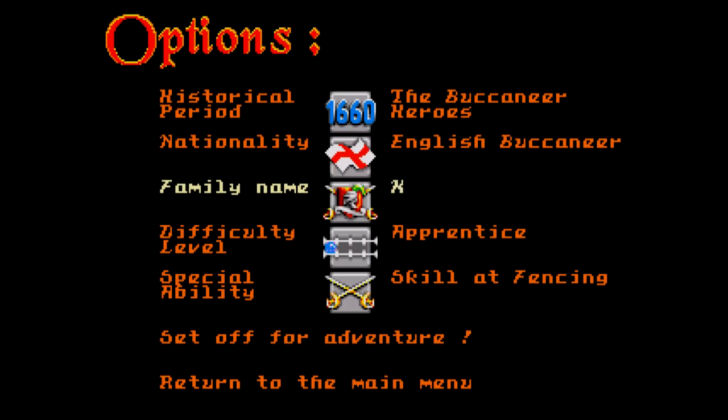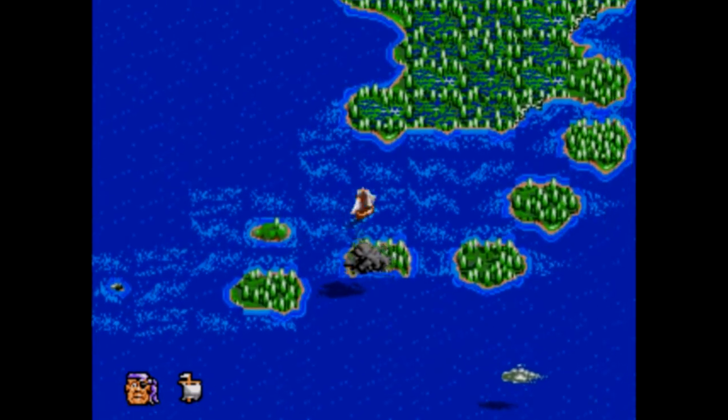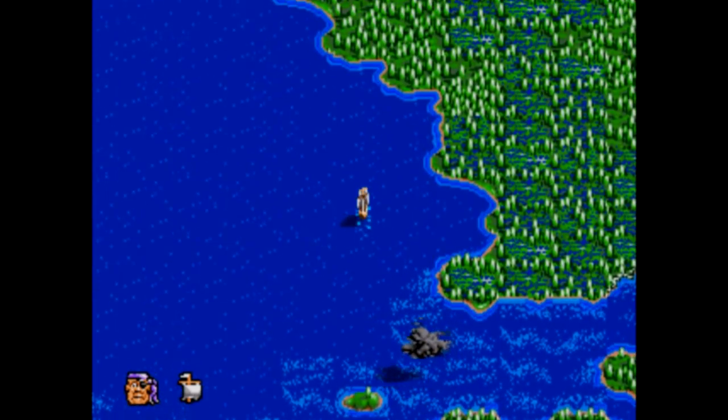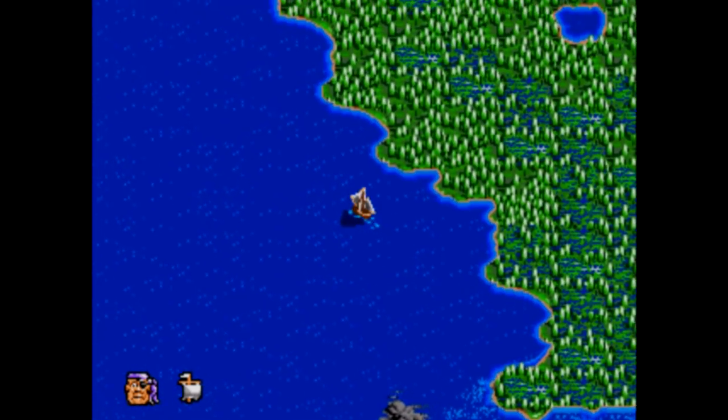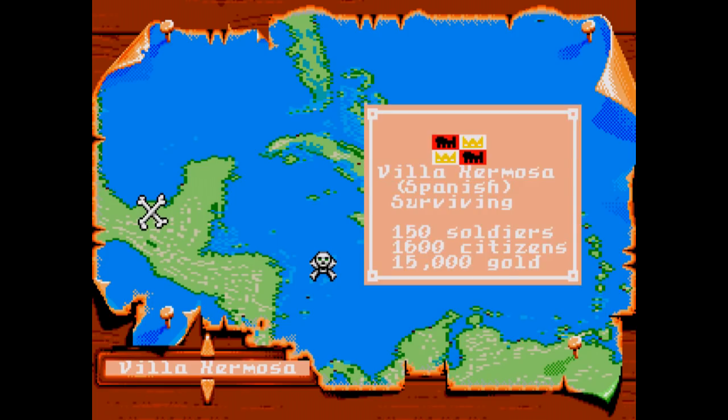When starting a new campaign, you pick your time period, nationality, and difficulty level. It should be pointed out that the time period also functions as a kind of makeshift difficulty level itself, because each choice provides a different map configuration, potentially with rival pirates looking to hunt you down, or even bad weather to contend with.